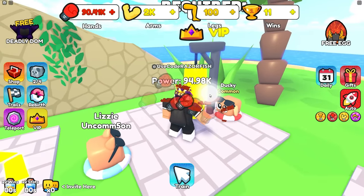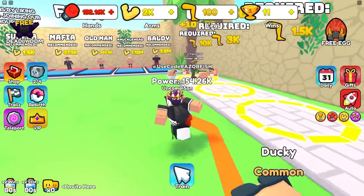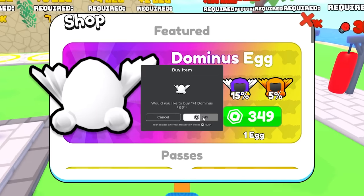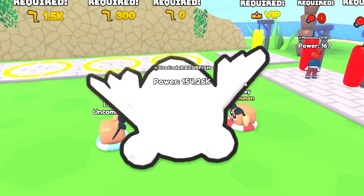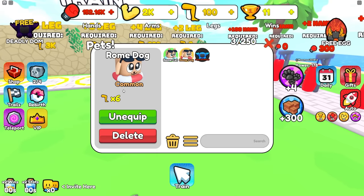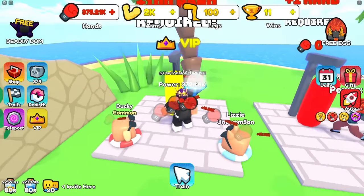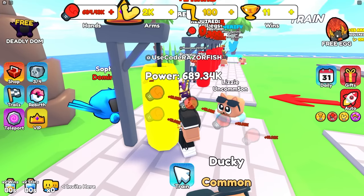With those pets I'm getting 3,000 every time. I'm at 100,000 strength but need 3.5 million to beat baldy. There's a Dominus egg for 350 Robux, so I'll buy that. I got an Aqua Dominus with a 32x multiplier - and now I'm getting 10,000 every click. I'm almost at a million power. There's also a free egg if I play for 25 minutes.